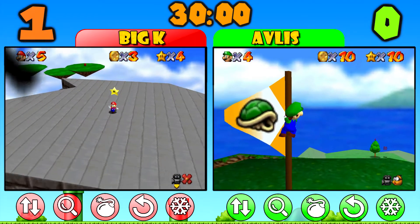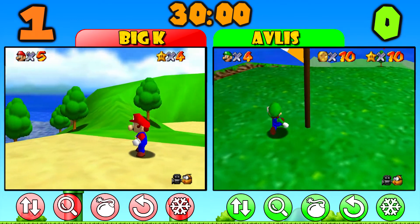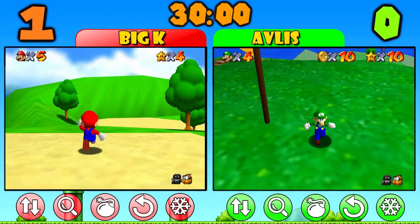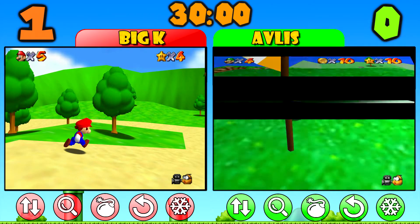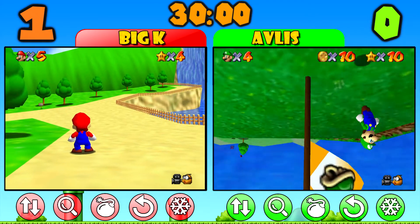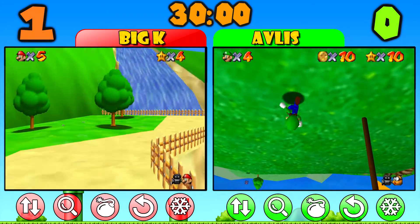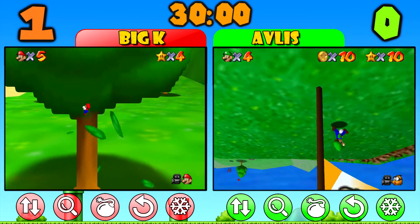Apart from the achievements, we also have some lifelines to help us with the versus. We have five of them and we can use each one only one time during the entire versus. The lifelines are: Invert Screen for two minutes — I'm activating that on BK right now. And Shrink Player on BK, which lasts five minutes. Invert Screen lasts two minutes and Shrink Player lasts five minutes.